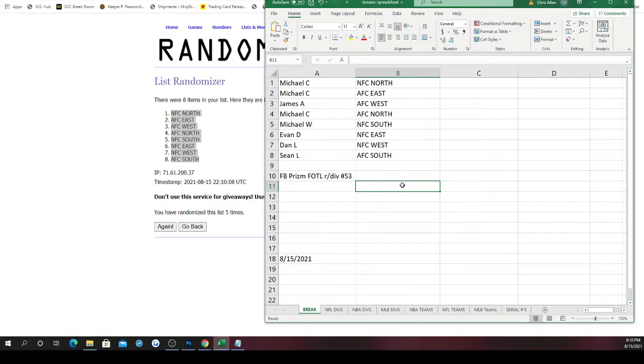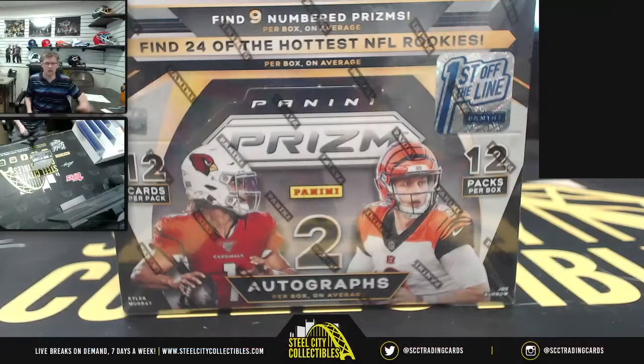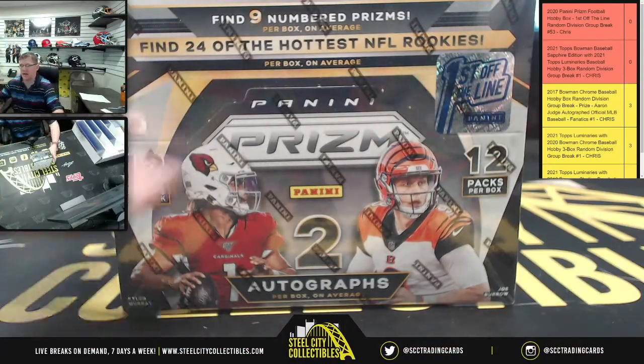Michael C gets the NFC North and the AFC East. James gets the AFC West. Michael C also gets the AFC North. Michael C W gets the NFC South. Evan gets the NFC East. Dan gets the NFC West. Sean gets the AFC South. Good luck, let's do it — 12 cards per pack, 12 packs.